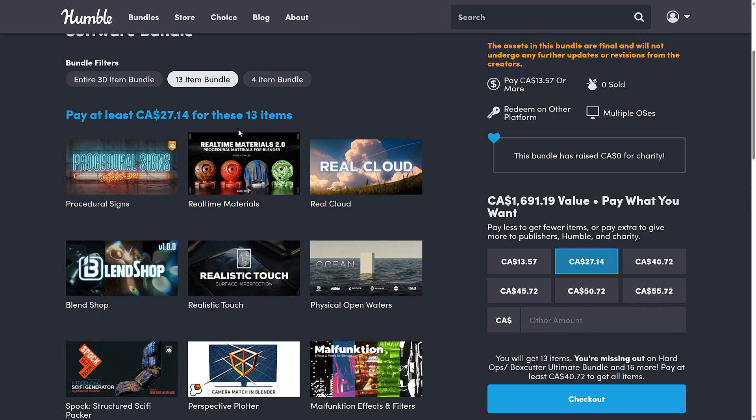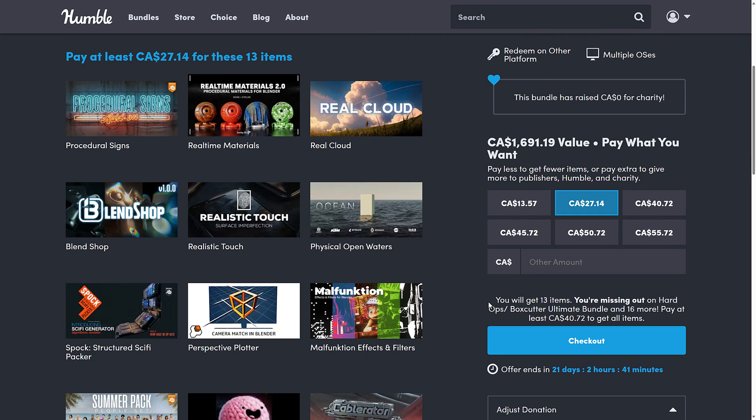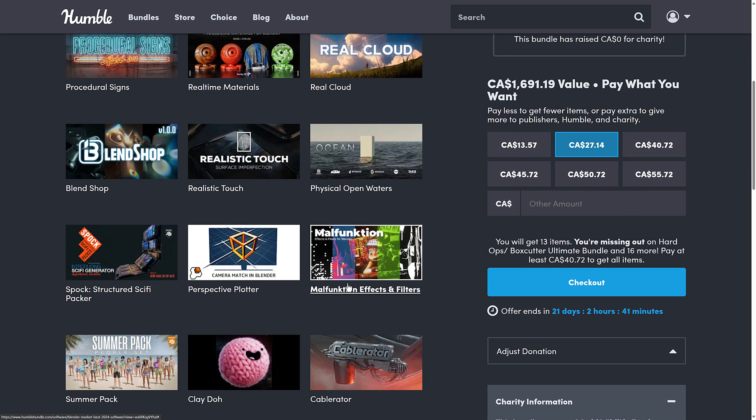Jump up to the $20 tier and you are getting nine more items, including Procedural Signs, Real-Time Materials, Real Cloud, Blend Shop, Realistic Touch, Physical Open Waters, Spock, Structured Sci-Fi Packer, Perspective Plotter, Malfunction, Effects and Filters — and then of course everything from the first tier.